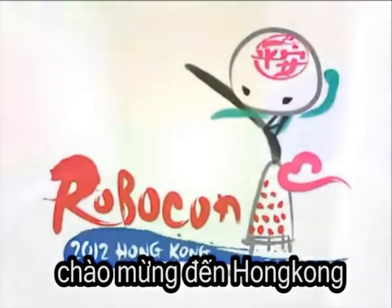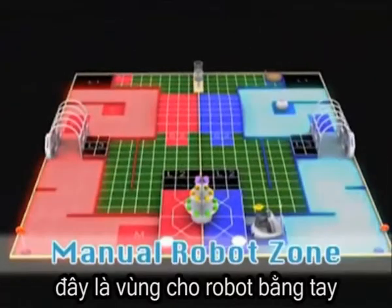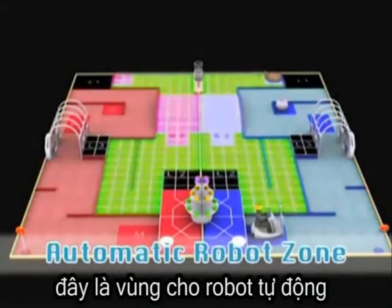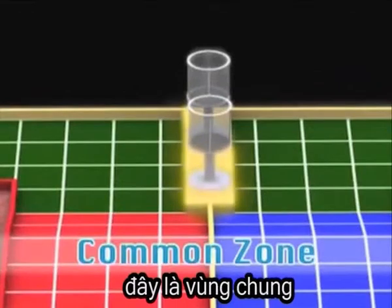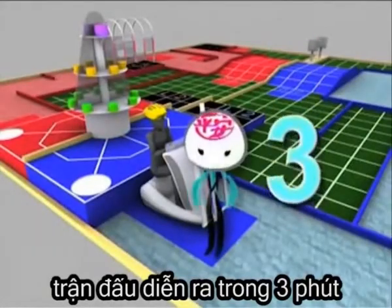Welcome to Hong Kong! This is the zone for the manual robot. This is the zone for the automatic robot. This is the common zone. This is the island where the bun tower is located. We have 3 minutes to go for the competition.